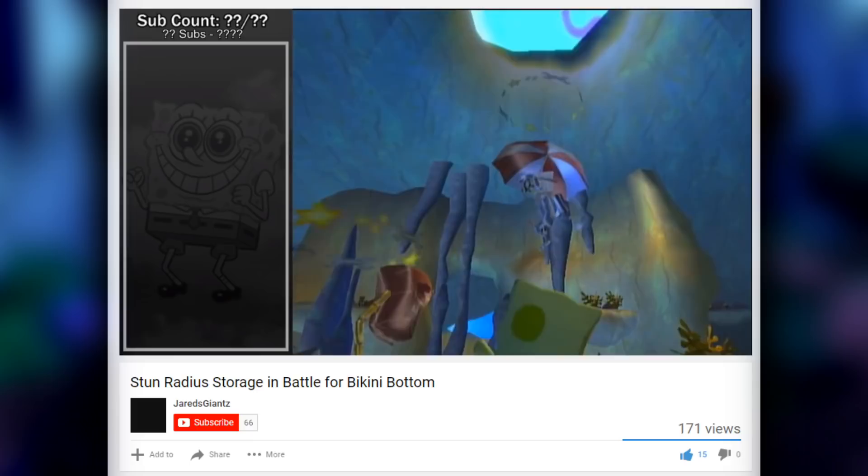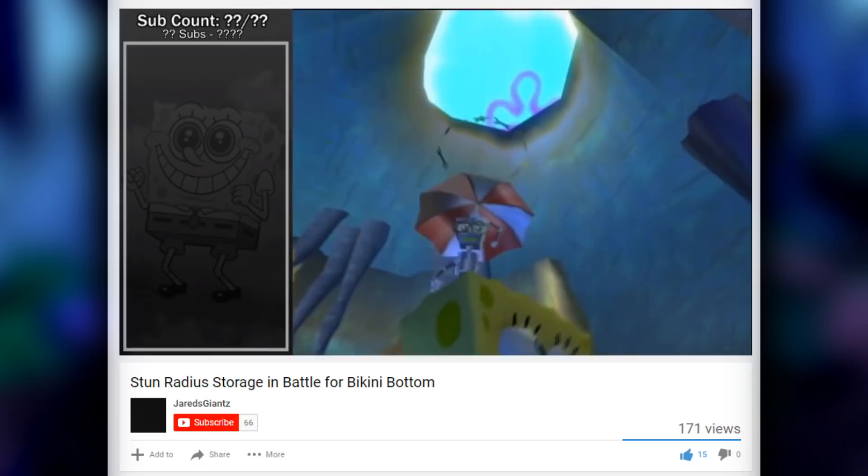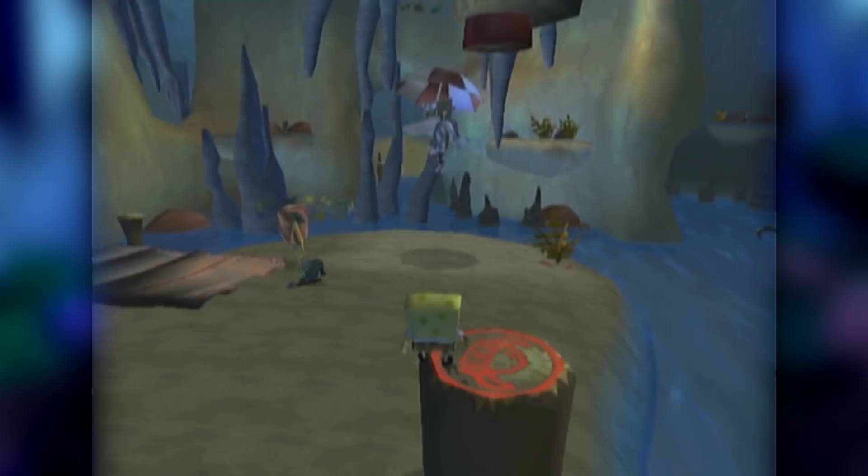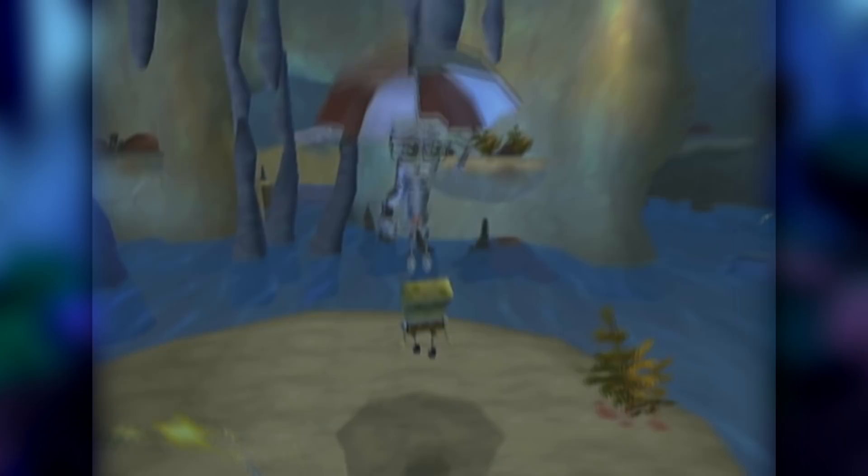This changed when a runner by the name of Jared's Giants made a video showing off a unique property in the Goo Lagoon Caves. By slamming into the bus stop as Patrick and changing into SpongeBob right after, SpongeBob gains the odd effect where every robot he runs into is harmed by the slam that was stored when changing characters. It's comparable to the infinite sword glitch in Ocarina of Time. Hilariously, reaching the Monsoon while in this state doesn't crash the game and actually visually stuns the robot — it still, however, does not have an exclusive stun animation.